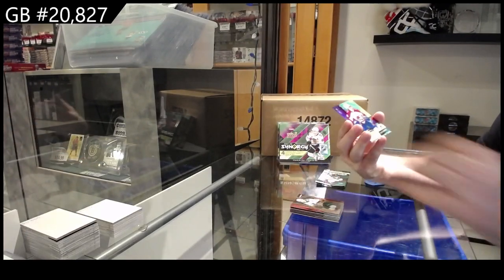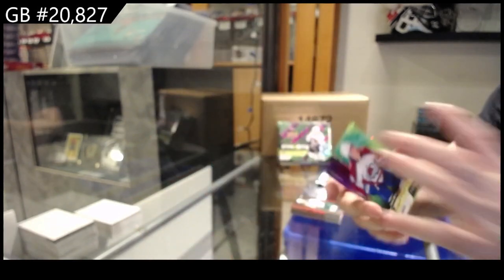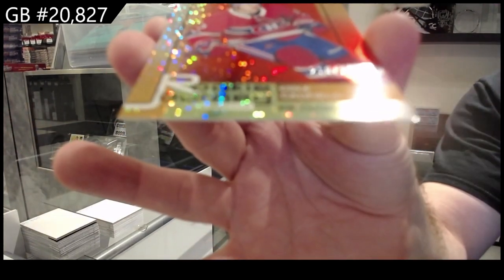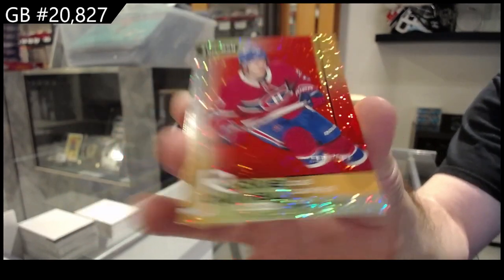We got a 199 Newhook Futures for the Avalanche and a Rookie Journey Cole Caufield for Montreal.